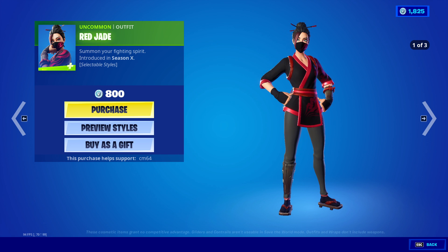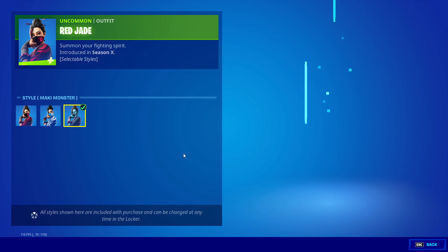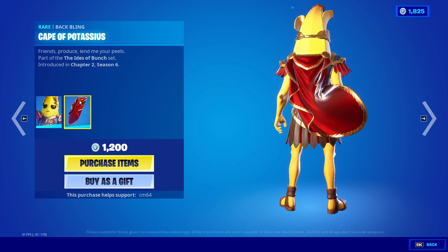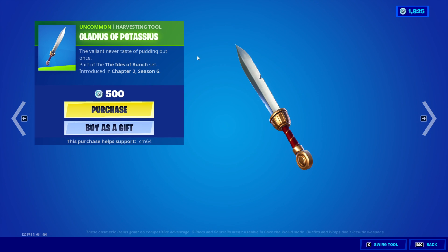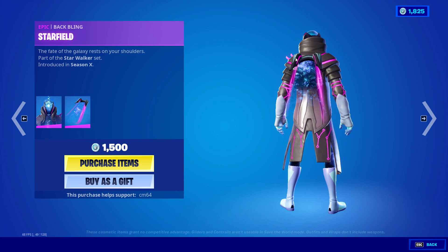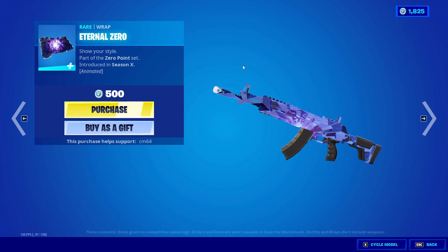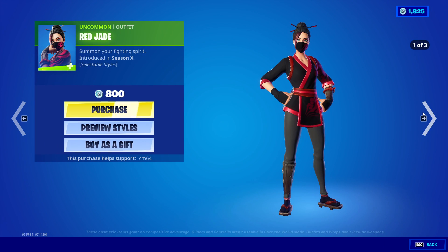We have the rest of the featured items: Red Jade with S.L., Blue Jade, and Mucky Monster. We have Potassius Pili with the Cap of Potassius and the Gladius of Potassius. We have the Infinity Skin with the Batwing Starfield — a very decent skin. We have the Star Strike with the Halo Sword. And we have the External Zero Wrap, a pretty decent wrap.